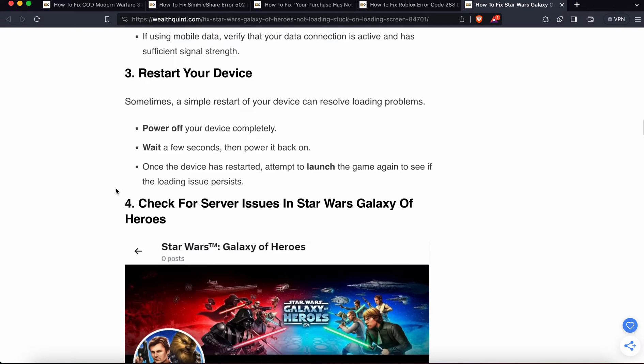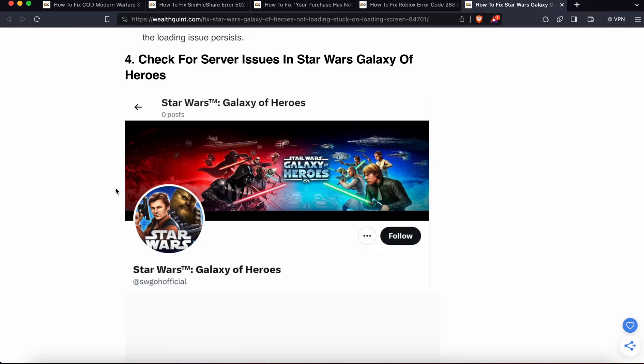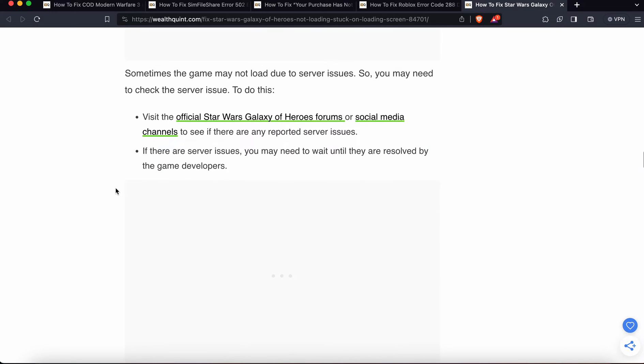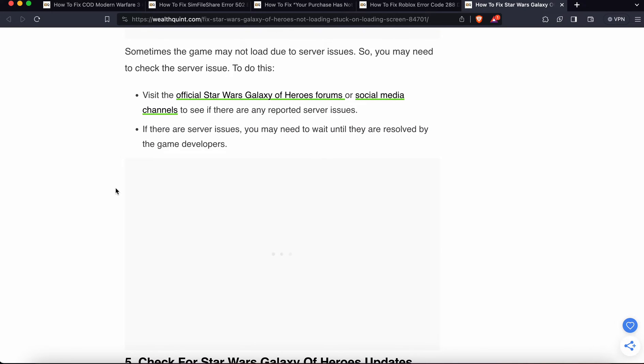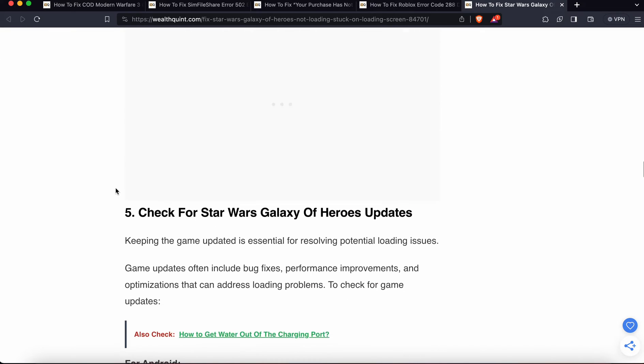The fourth fix is to check for server issues in Star Wars Galaxy of Heroes. Sometimes the problem is not related to your device or your network — sometimes it is related to the server. Visit the official Star Wars Galaxy of Heroes forums or social media channels to see if there are any reported server issues. If there are server issues, you may need to wait until they are resolved by the game developers.